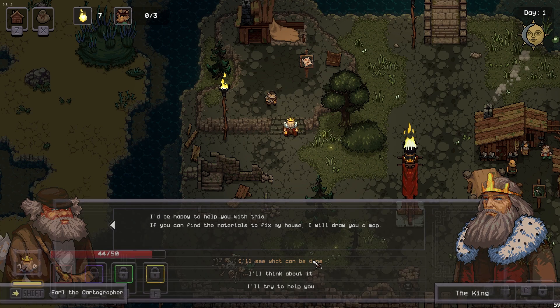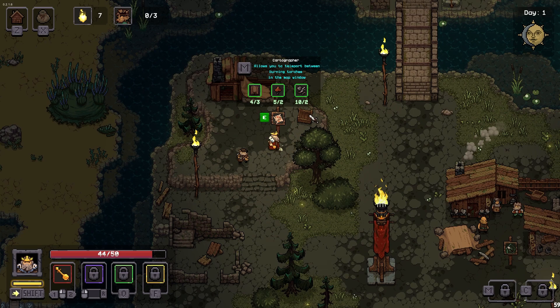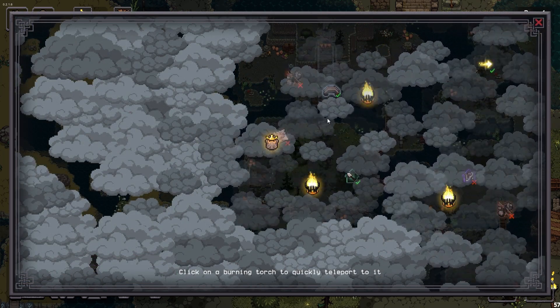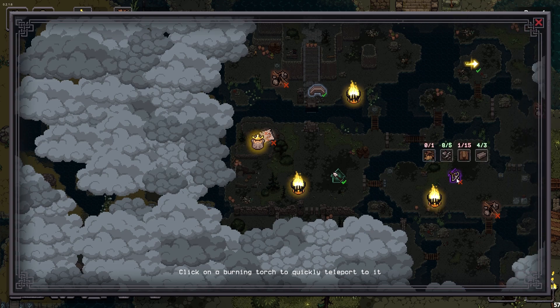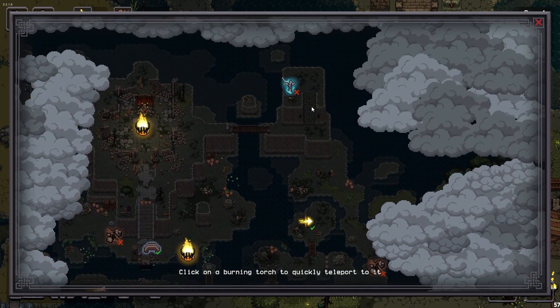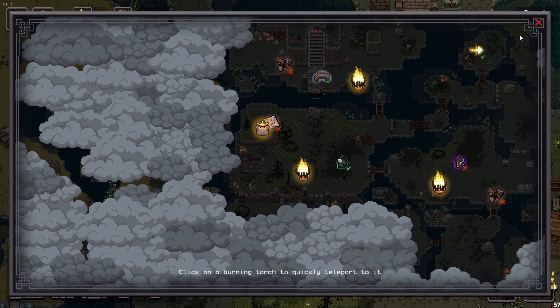I'll see what can be done. Is this your house? It turns out we have it — look at that, there's a map! Click on a burning torch to teleport to it. We need to make a bow over here — looks like we're going to have to find a worker. There's more to the map — you can scroll around, drag it around. We're learning.